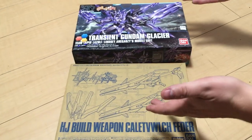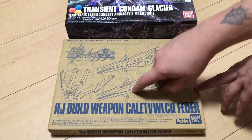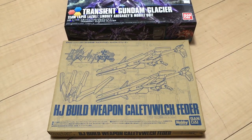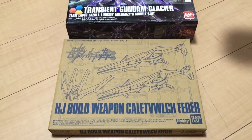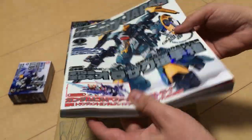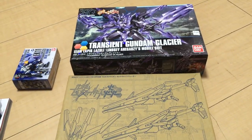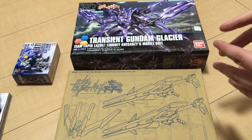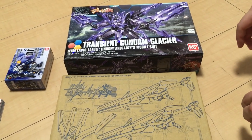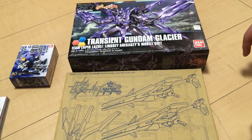We also have the HJ Build Weapon Callit Witch Fetter, which is an expansion kit featured in this month's — technically January's — issue of Hobby Japan. It was a pack-in, but I had to get it because I'm really digging the Glacier. The first place we saw it was at the expo — in our expo video there was the first reveal of it — and back then it was the all-white prototype version. I would have bought it like that.